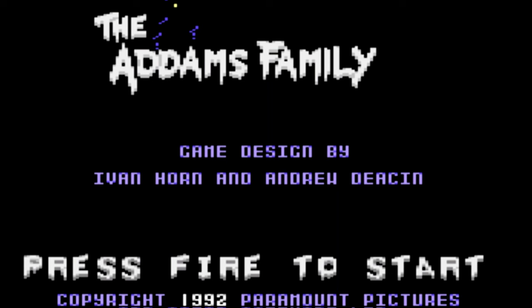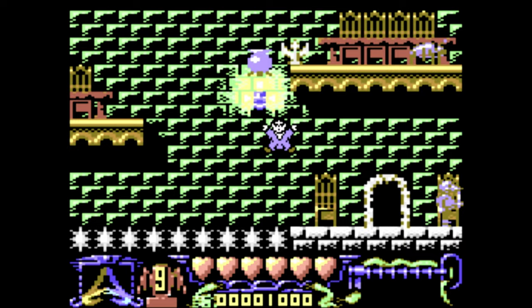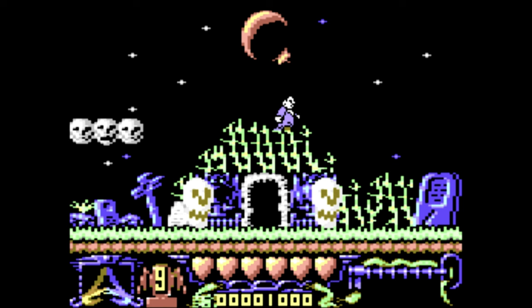First up is The Addams Family from Ocean. There is a version of this on just about every 8 and 16-bit system out there, but this one actually plays quite differently. It's a side-scrolling action game where you play as Gomez exploring the Addams Mansion, hunting for keys and finding your missing family members. The game looks decent with some cool graphics and animation, and there's a tonne of different rooms to explore and enemies to kill, which you do by jumping on their heads.